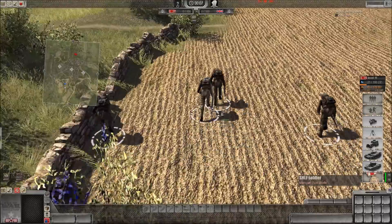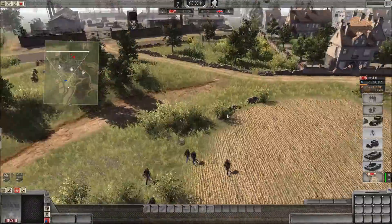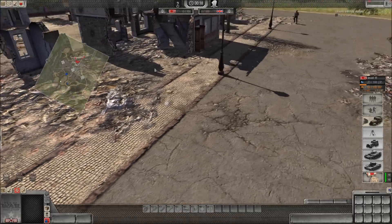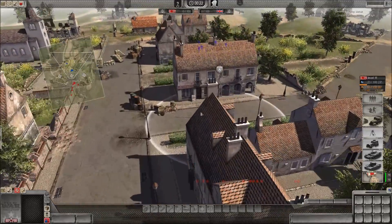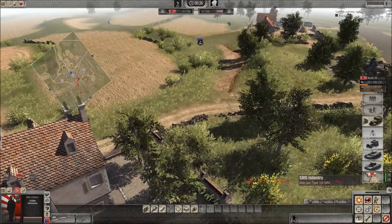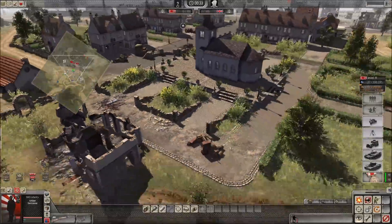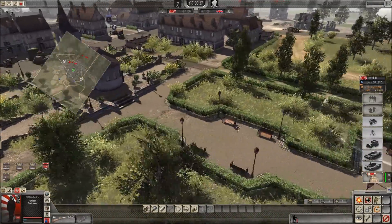I'm going to start off with Special Navy Landing Force Japanese troops. I believe I was using Marksman, and here's my opponent's troops — he's using Rifleman for his first squad. I peeled off a unit of SMG to watch his natural flag point. My natural is over here, and I used a Rifleman to take it.